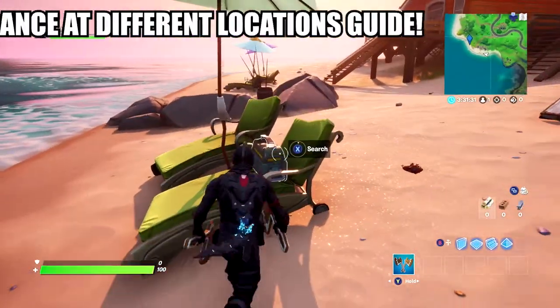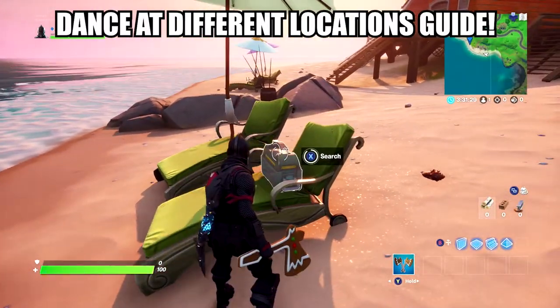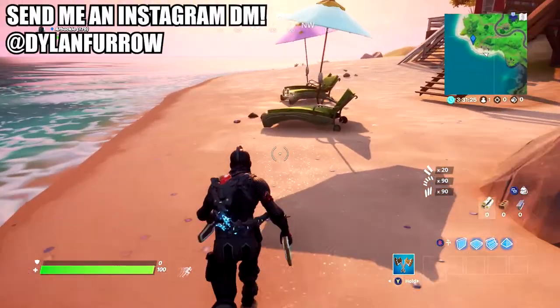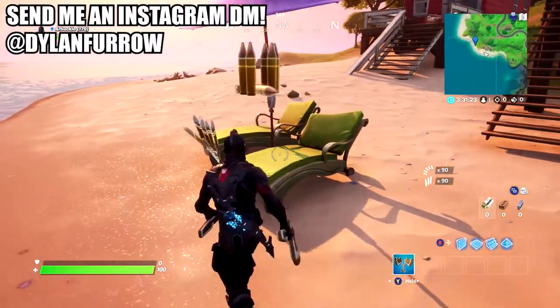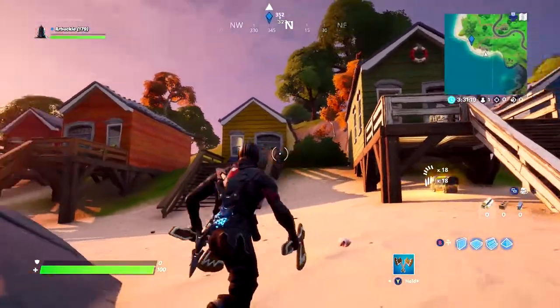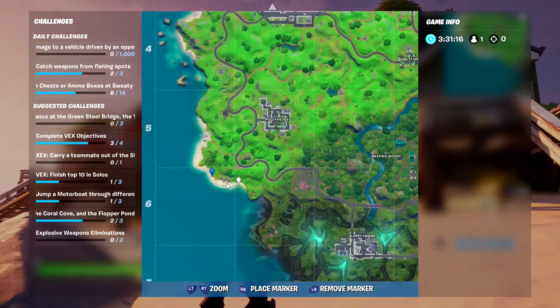What's going on ladies and gents, my name is Arbuckle, welcome back to another video. Today we are back on Fortnite Chapter 2 and I wanted to share with you guys how to complete the challenge: dance at Rainbow Rentals, a Beach Bus, and Lake Canoe as quickly and easily as possible. The three locations are